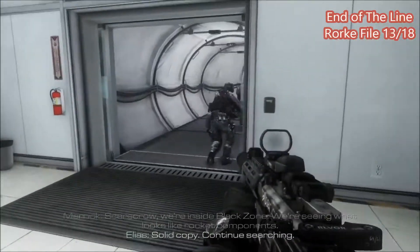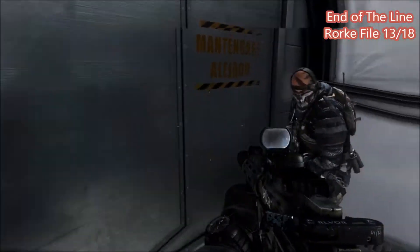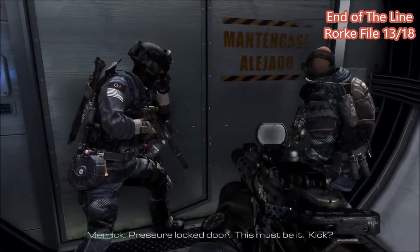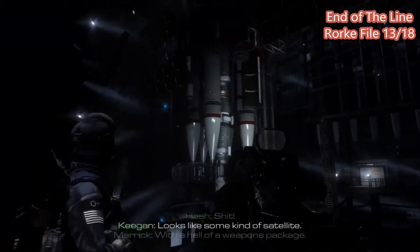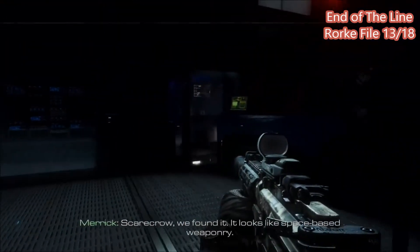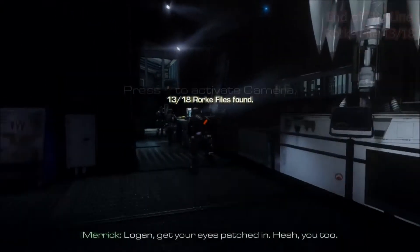For the next level, this is right when you get into Black Zone, I believe it's called. You're going to come up to this door in this white-looking hallway — this hallway looks so much like Dead Space, like one of the rooms in the Ishimura. Once you get to this room and you see the satellite weapon that the Federation's working on, you just go down the stairs, turn around, and it's right there staring you right in the face.